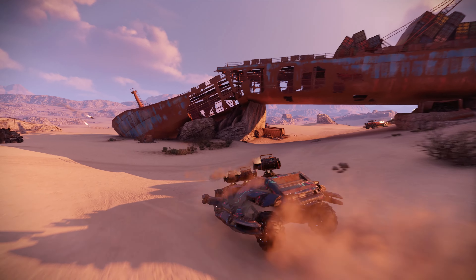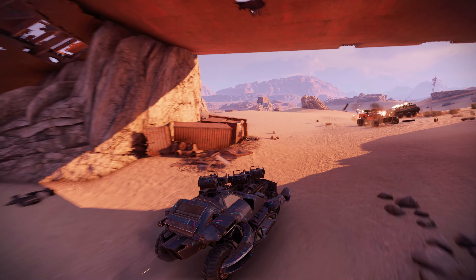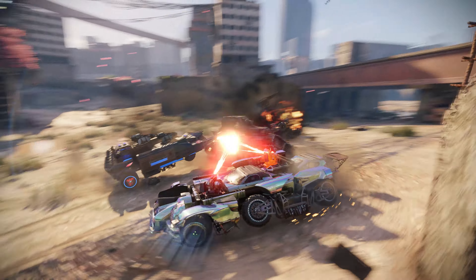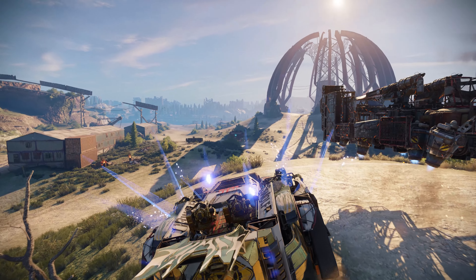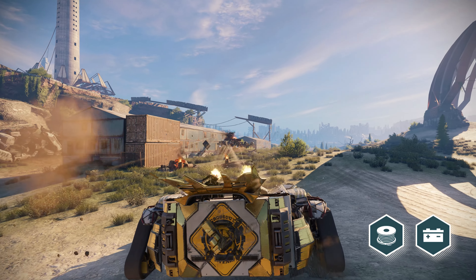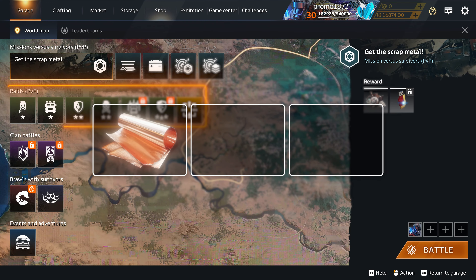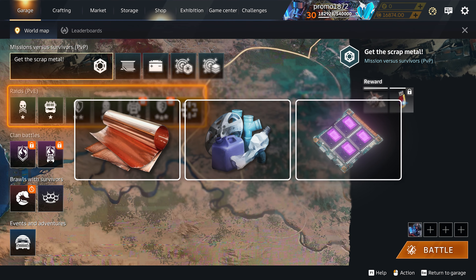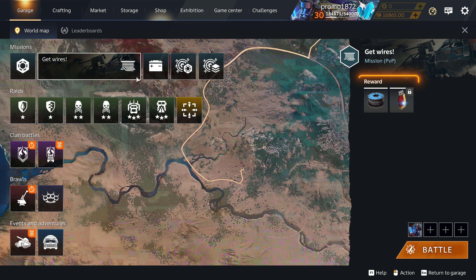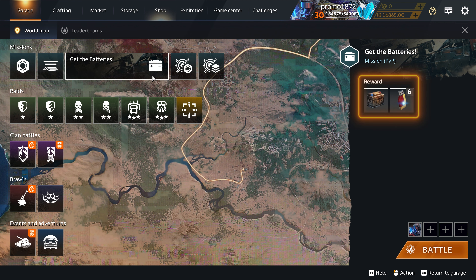Here's a quick reminder of where you can get your resources for crafting. Regular PvP missions are named after the resources that you can get there — for instance, there are Get Wires or Get the Batteries missions. You can earn Copper, Plastic, and Electronics in Raids, and Uranium in Clan Battles. You'll always see the full list of rewards right above the button that starts the mission.